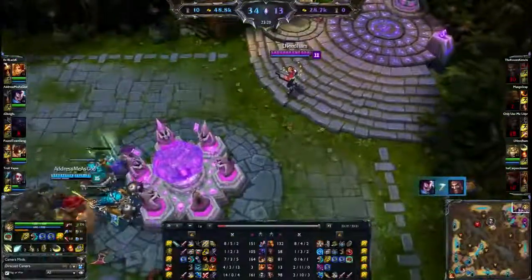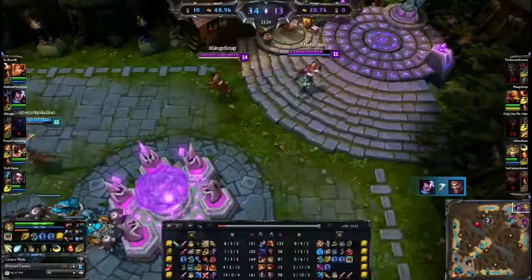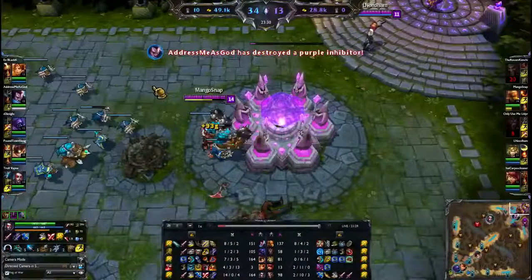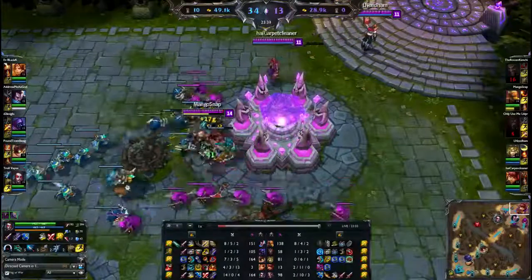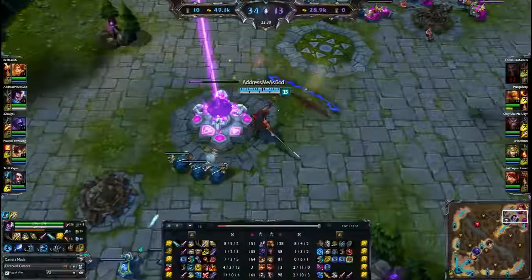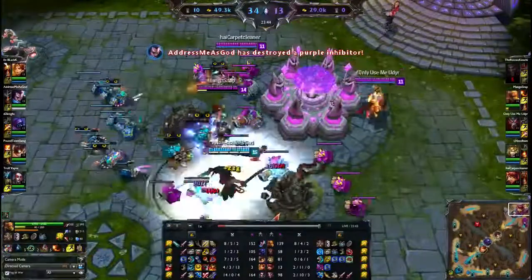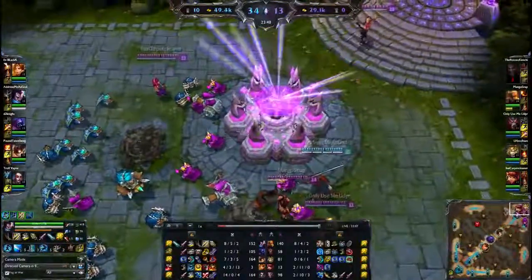Yasuo says I don't care — I'm just gonna camp your Nexus and wait for everybody to spawn so I can kill you one by one. Meanwhile at the Nexus those super minions are waiting, and the top inhibitor does go down allowing the super minions to move in and take the Nexus. Blue team's gonna get the map and there it is — finished by Yasuo.